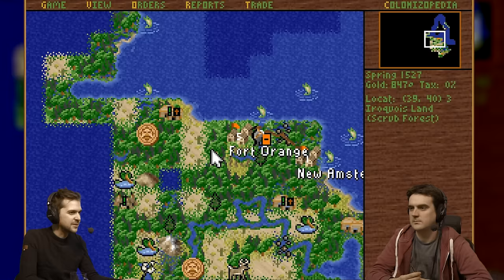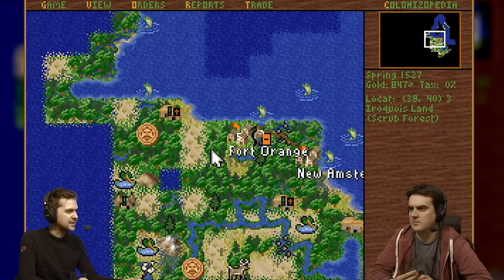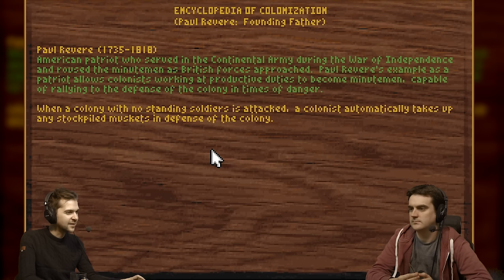Pick another one — then our next guy. Factory level buildings — we can build factories. I'm not sure we're going to need factories yet. This guy gives you a stockade at population three, that isn't the worst. What does a stockade do? It helps you with defence, which we may end up needing.